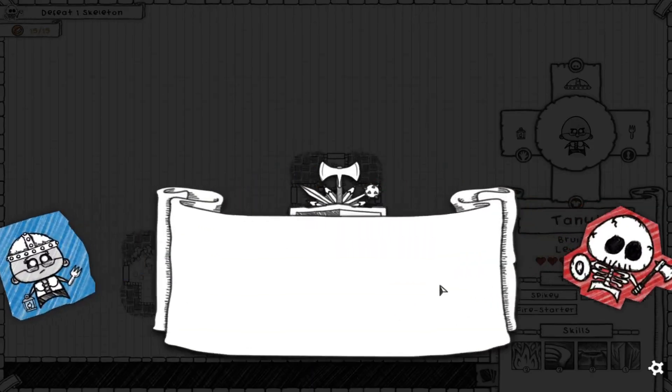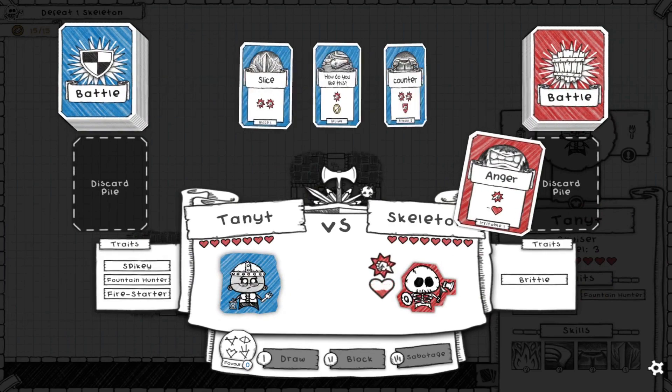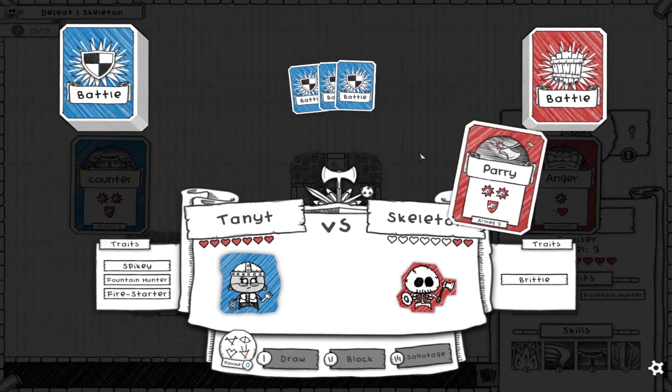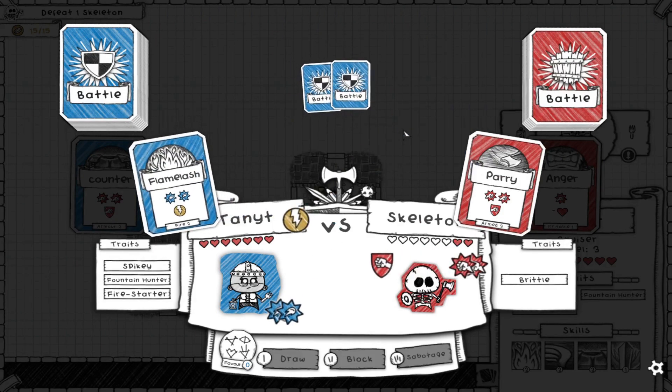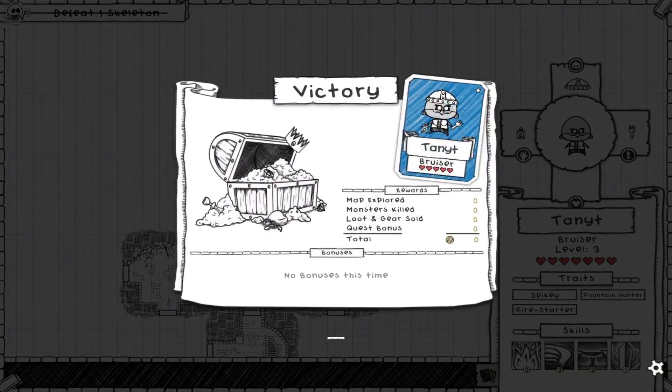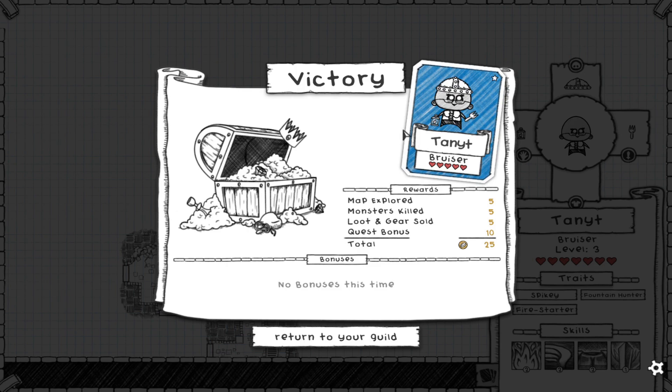All right, let's finish this out. Four and then plus two for brittle - excellent. And we'll finish it right here. 'I'm not sure if you understand, this used to be a peaceful land. Since your guild came along, everything has gone wrong. And I dread to know now what you've planned.' I have to commend them for basically doing a limerick rhyme scheme in there - that was pretty good.